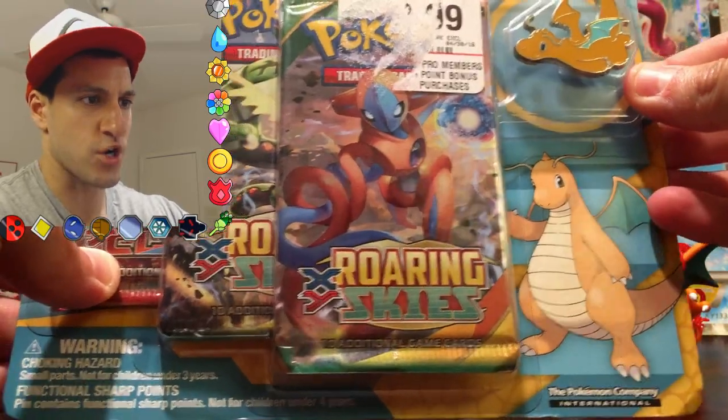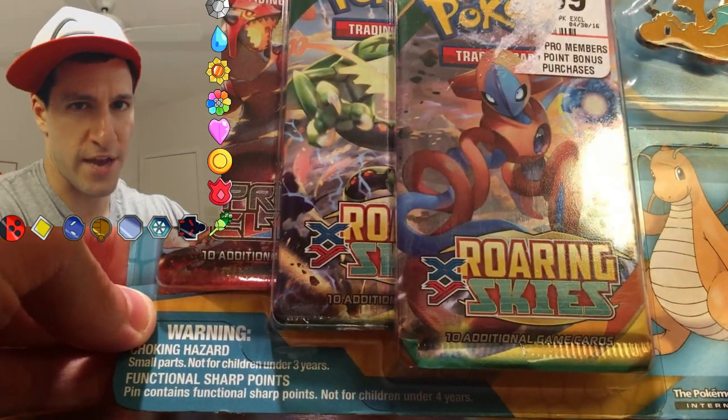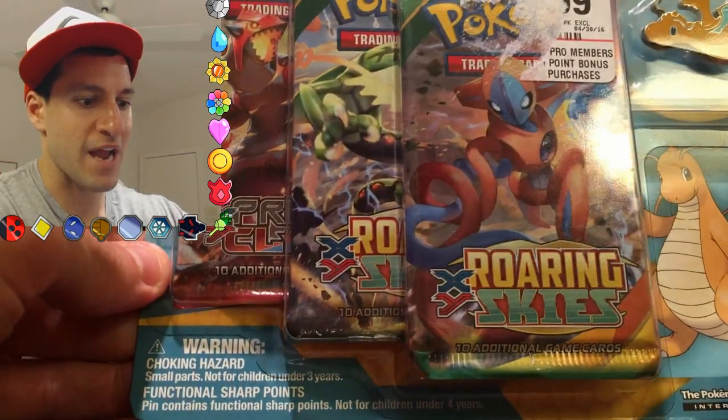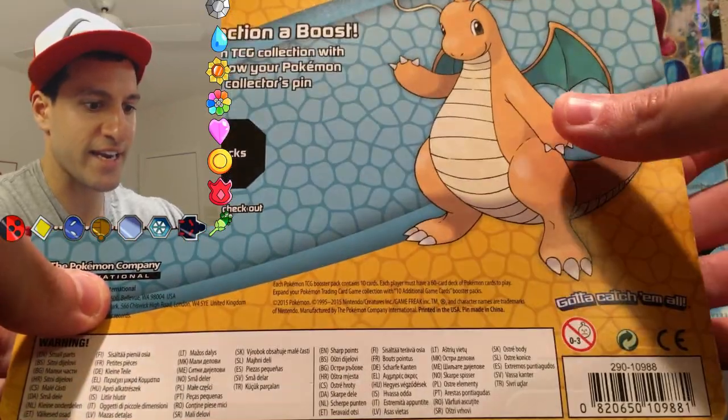It comes with a very cool Dragonite pin, two Roaring Skies Booster Packs — pray that we get the Shaman EX in it — and a Primal Clash Booster Pack. Here is the back, just so you can see Dragonite saying hi.